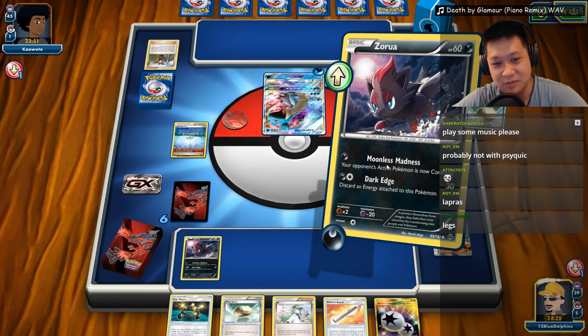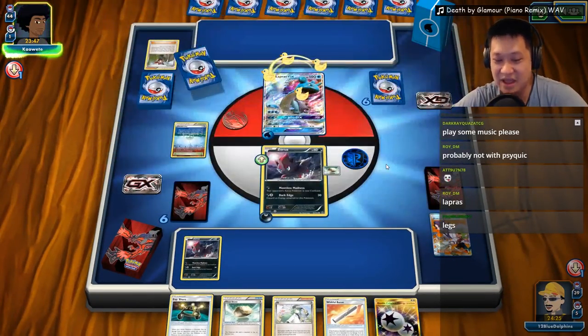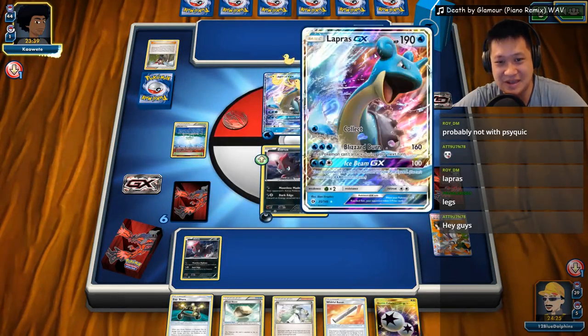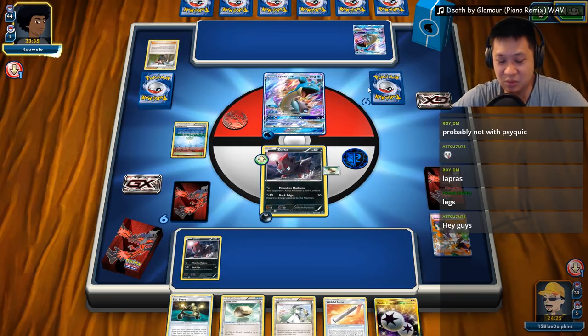Man, we're missing drawing the Pokemon this time around. Okay, I'll end my turn right there. I should be safe. He's got Lapras — a second Lapras down. We need to fight with our Dark Rye — no, we need to fight with our Darkrai. And we can fight with our Zorua — we just got to evolve it down, fill up our bench, and that's all good to go.